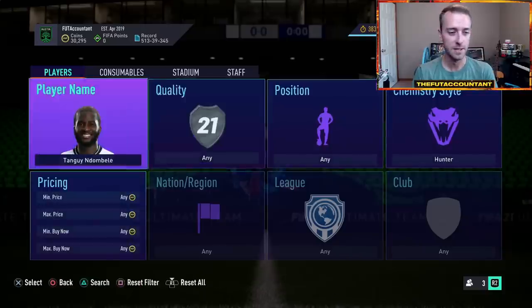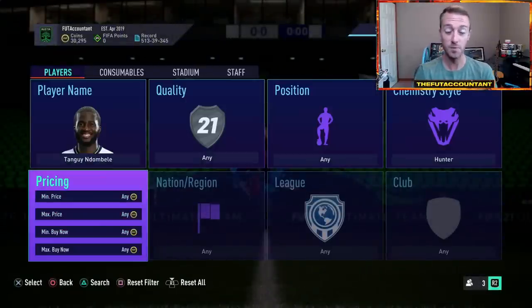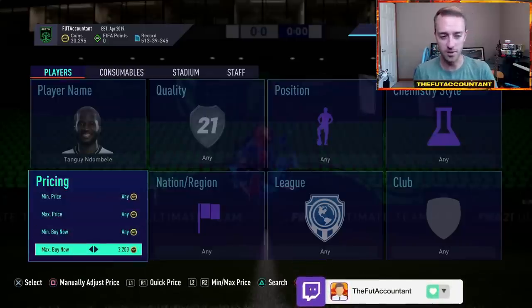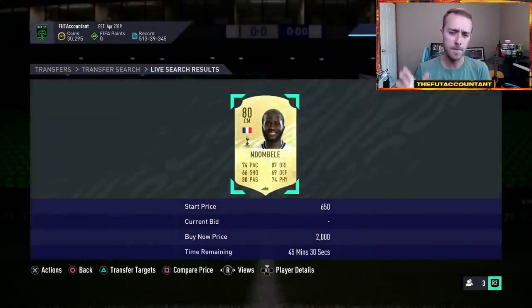Most people are probably using Hunters on Ndombele. He's 2000 coins by himself, and with a Hunter the market is so rare in FIFA 21 it doesn't even show up. That's a great example: find a midfielder where you can put a Shadow on, an attacker to put a Hunter on, or a defender to put a Shadow on, and see if the card sells for more with that chemistry style applied. Some people will list an Ndombele with a Shadow or Hunter already on it for 2000 coins — not realizing it's worth 3000 — and you can buy it and resell it.